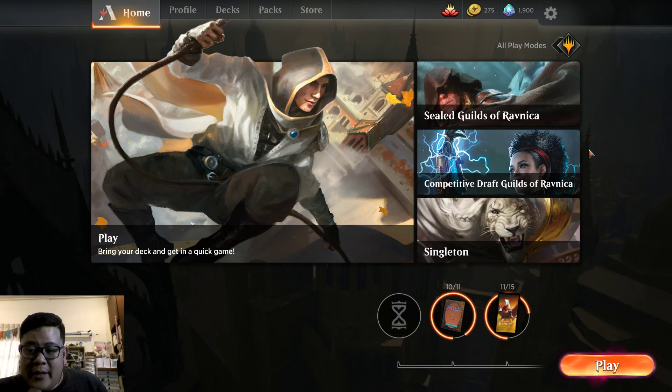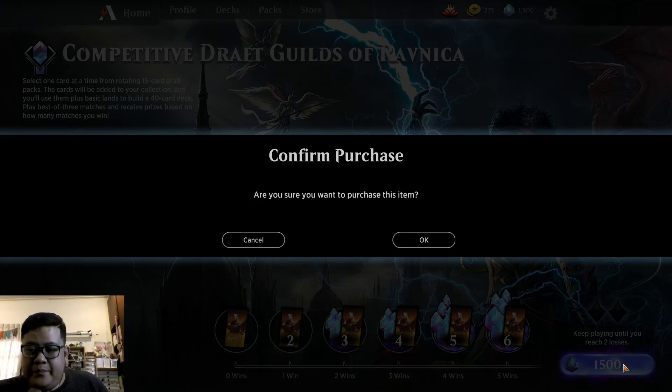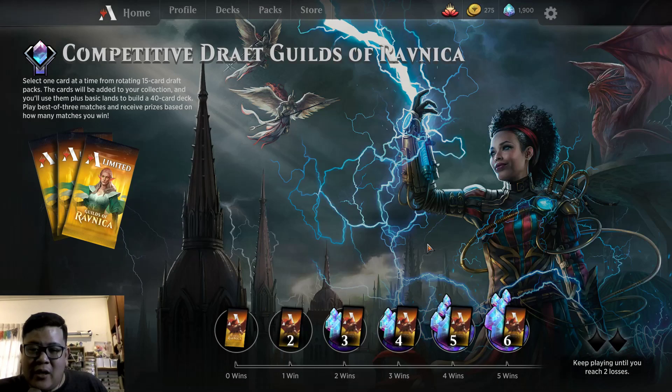I thought, since we have enough gems, we're going to go ahead and try the competitive Guilds of Ravnica Draft. And I want to keep purchasing the item just so that we could start things off.